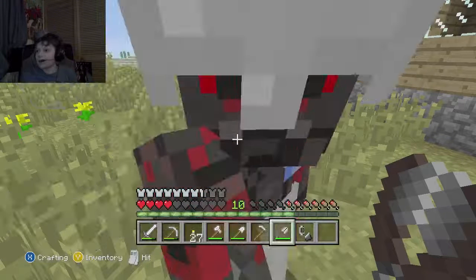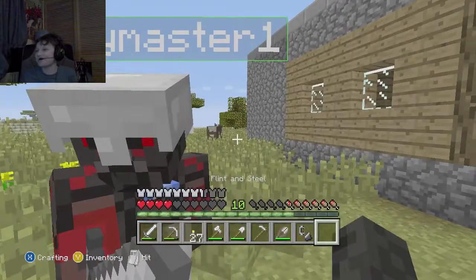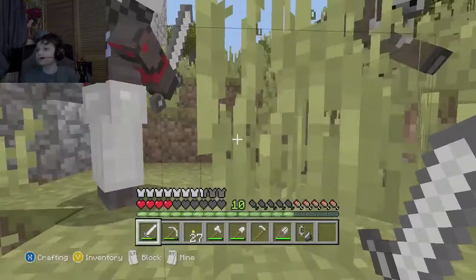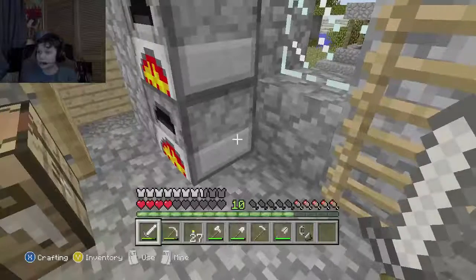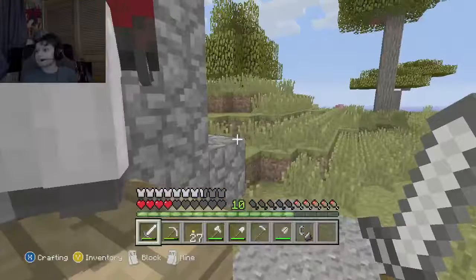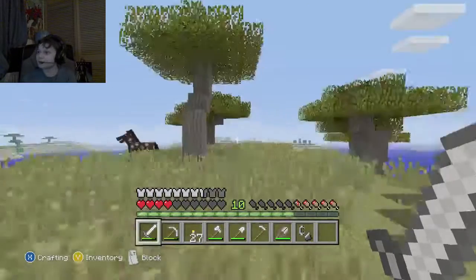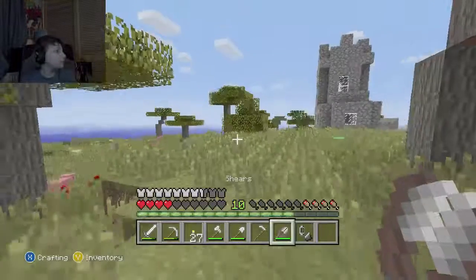Hello everybody, I'm back with Lumpy Master, he's right in front of my face, and we are back on our Minecraft let's play. A creeper exploded, that's why I'm so low on health. We're going to try and survive. Lumpy Master's smelted some food. We did say in the last episode we would go and visit the sand village, so should we go do that?